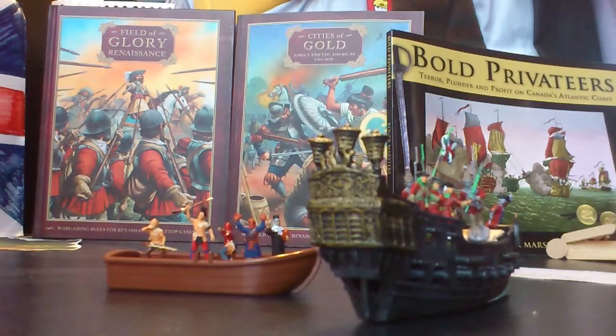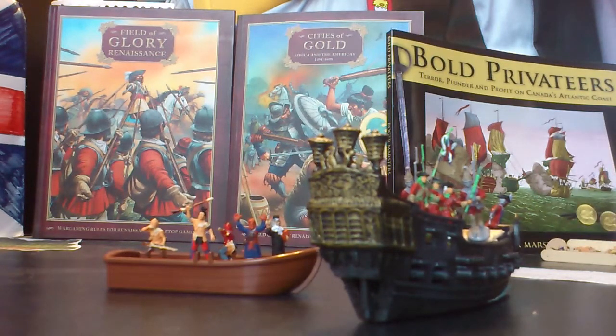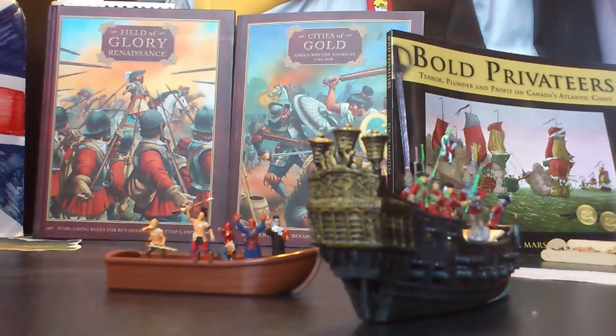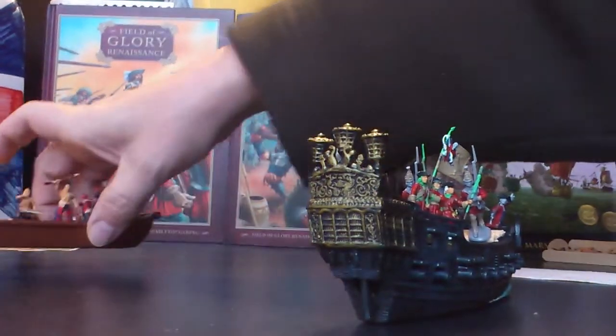So the initial strike by the Mi'kmaq was successful only in taking out three grenadiers. However, the counter-fire resulted in ten warriors being taken out. Already the Mi'kmaq player is in a dilemma — should they continue, or shall they withdraw? Their first card comes up and they are going to fall back and try to melt back into the forest.